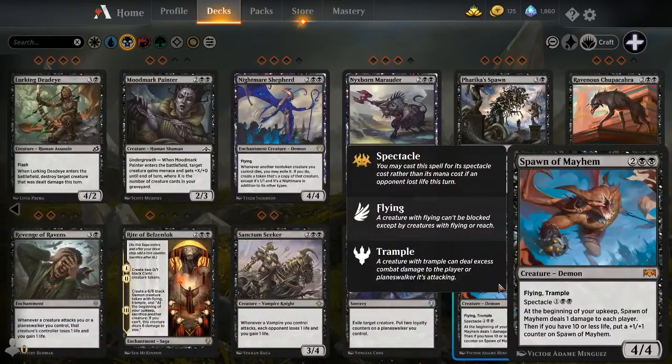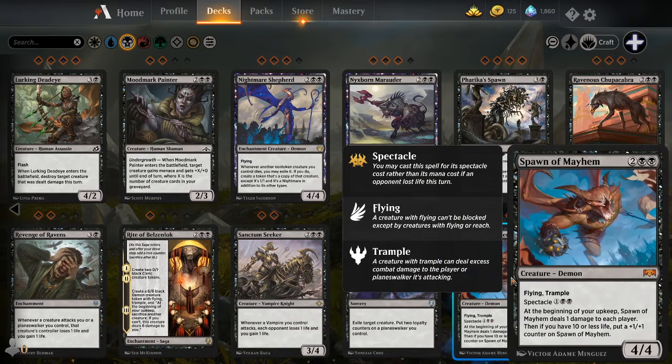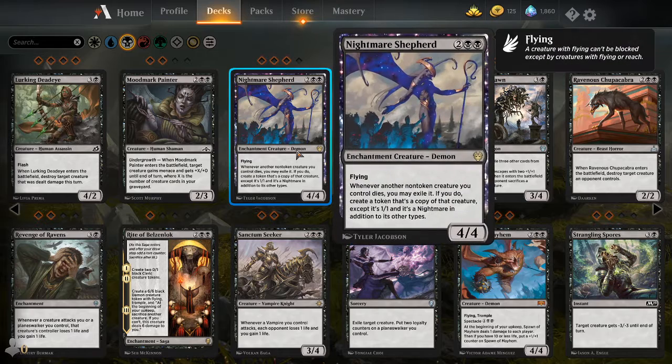There are cards like Demons. Demons are another fine point of Black's ability to just screw with the board state. Like Spawn of Mayhem: at the beginning of your upkeep, Spawn of Mayhem deals one damage to each player, then if you have ten or less life, put a +1/+1 counter on him. There's also Nightmare Shepherd: whenever another non-token creature you control dies, you may exile it; if you do, create a token that's a copy of that creature, except it's a 1/1 and it's a Nightmare.